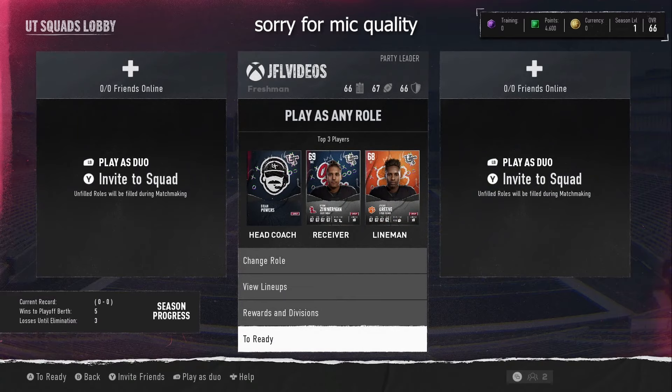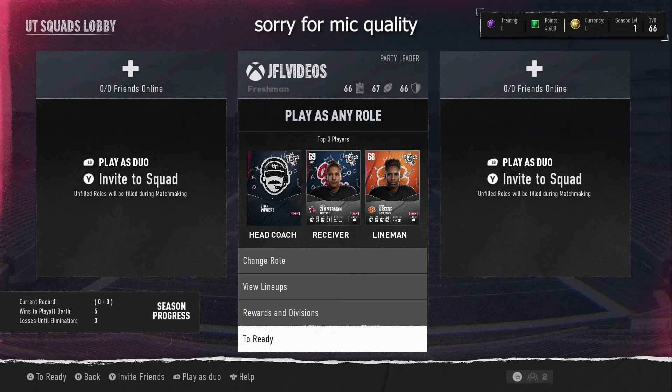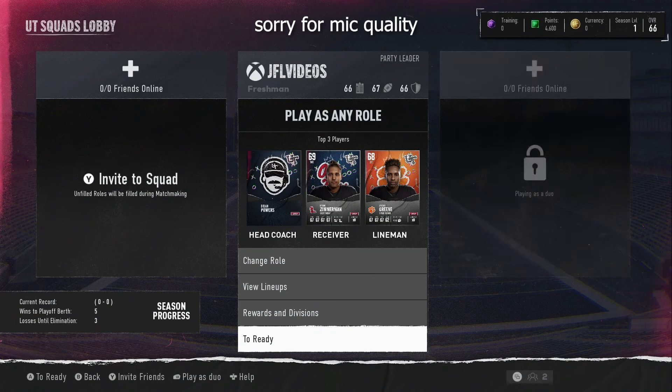Here you can invite 2 friends. Click Y. If you only have 1 friend and you want to do 2s, you click Left Bumper. That locks it in for 2s. I think you can also play with randoms like this. Ready up, I'm sure. If you have 6 players, you can get 3v3 and ready up at the same time.